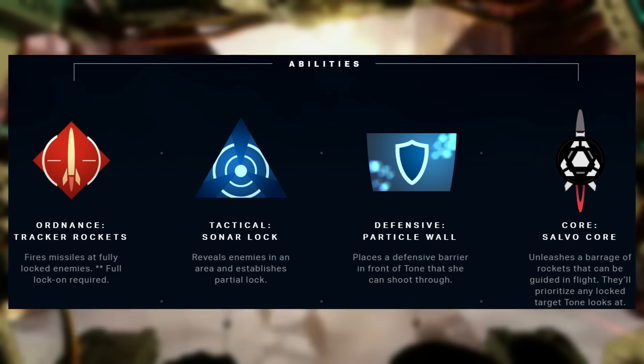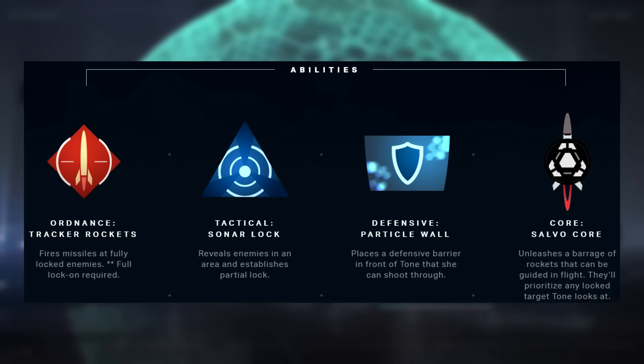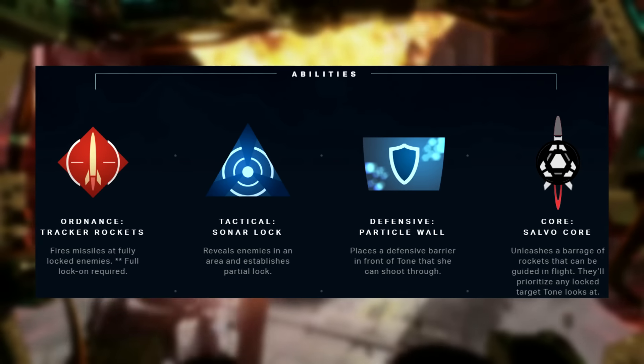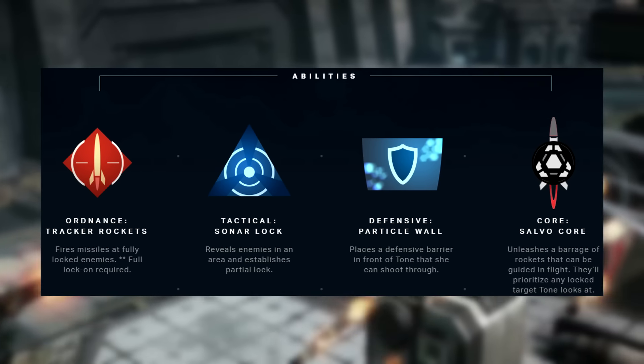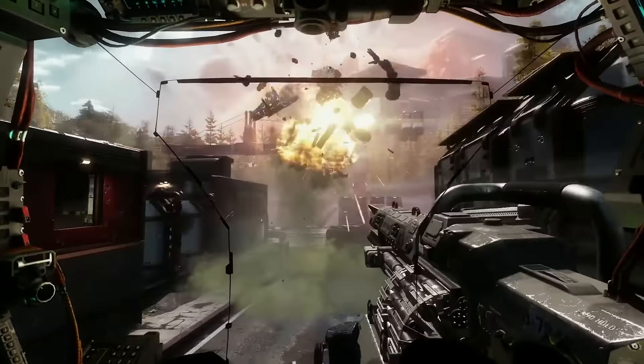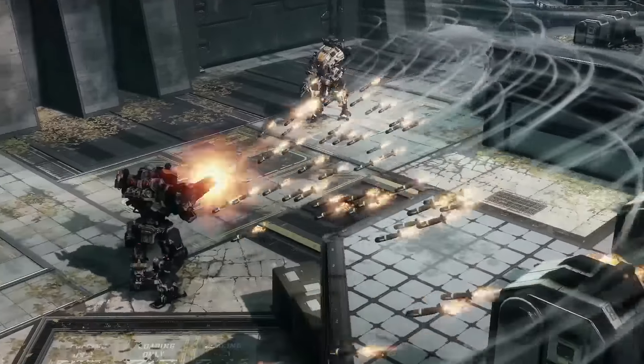Tracker rockets need a full lock-on but they are a deadly ordnance ability. The tactical is sonar lock, which will show enemies on your HUD — it's a partial lock-on so it makes shooting at them easier. The core ability is Salvo Core. When Tone looks at enemies directly, they will be prioritized as targets for guided rockets.